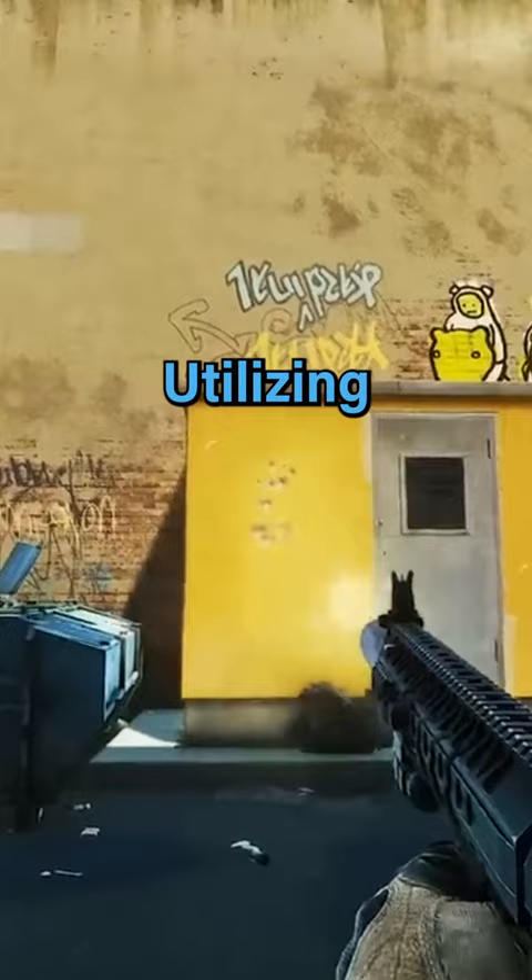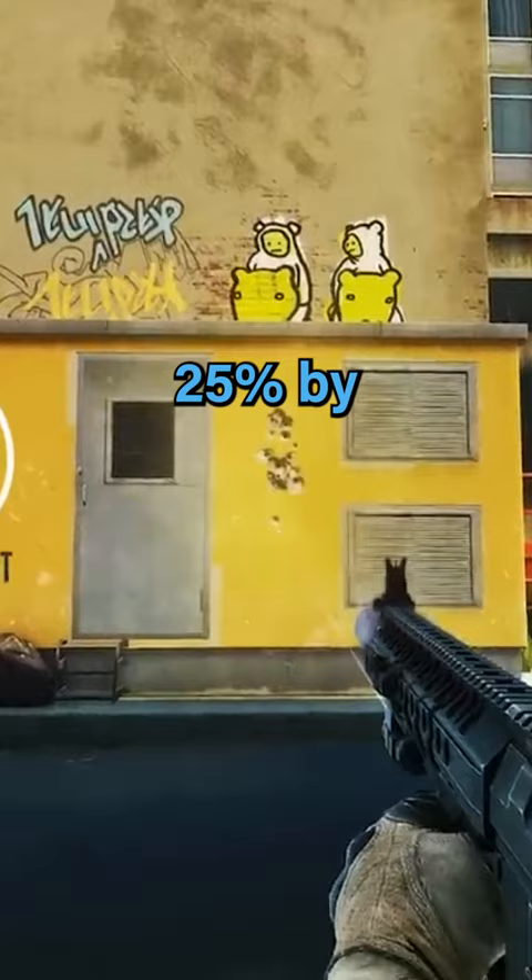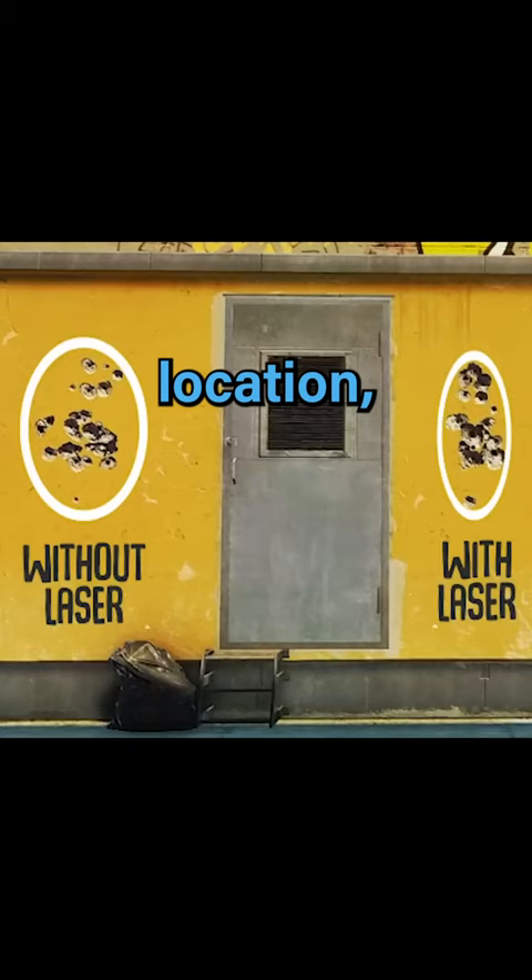Utilizing a laser designator in Tarkov, including Infrared, reduces your weapon's sway and muzzle drift by roughly 25%. By equipping a visible laser, not only are you no longer playing the guessing game for shot location, but you have a significantly higher chance of landing follow-up shots, if necessary.